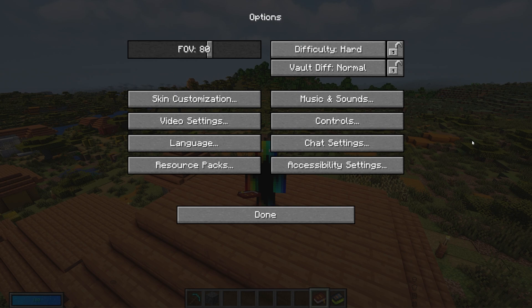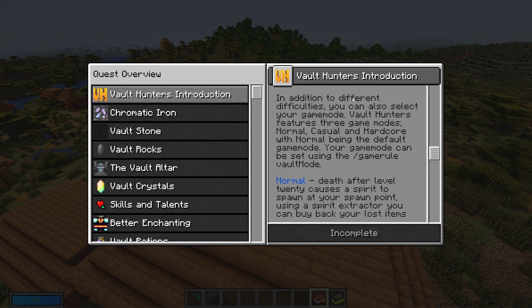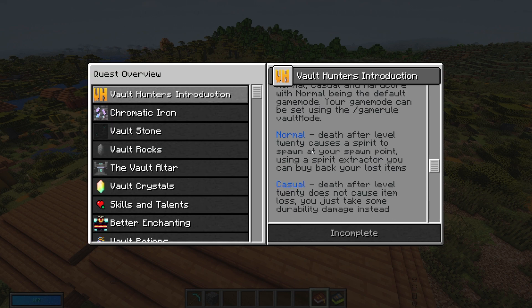Hard mode actually has some benefits I won't get into here. This is the vault hunter book you get when you first spawn into a Vault Hunters world. It explains mob scaling across the different difficulties — Fragged is actually 6x mob scaling from normal. The quest book also explains different vault modes: Normal mode lets you get a spirit and pay some gold to get your stuff back if you die. If you're below level 20, you don't need to worry about this yet.